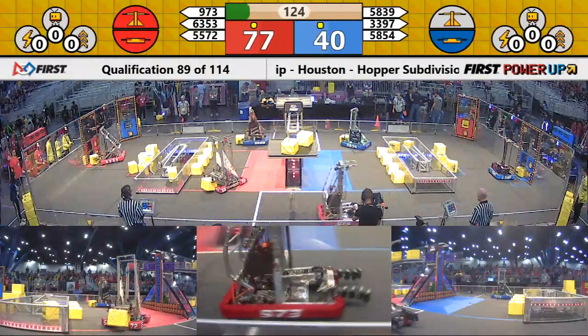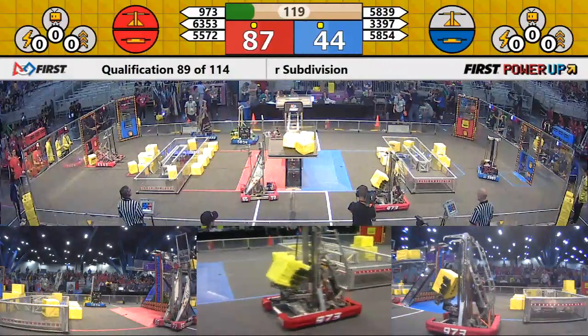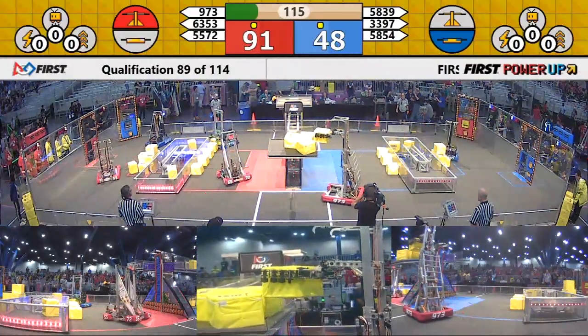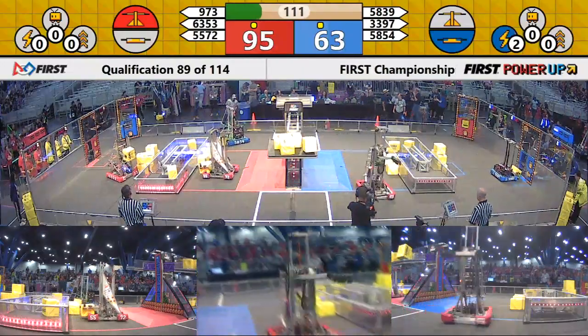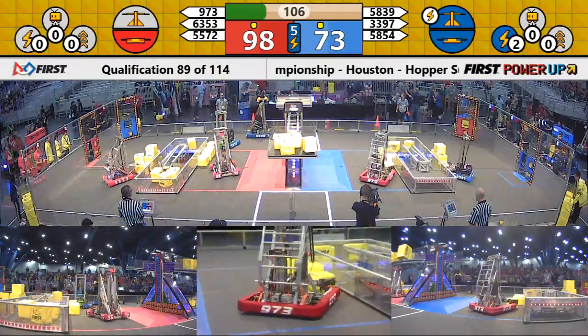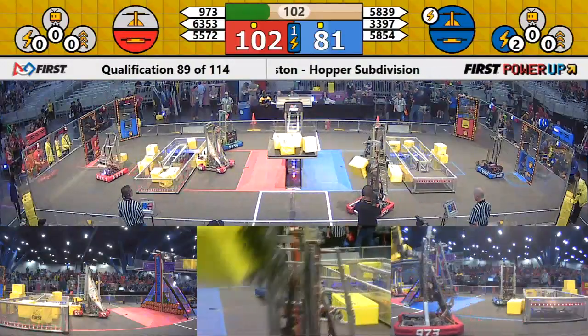9-7-3 adding to that scale now. Blue Alliance deciding their best avenue of defense is to neutralize Red's offense, so they went and neutralized the far switch there very quickly. Blue Alliance playing their force power-up, forcing ownership of the scale.